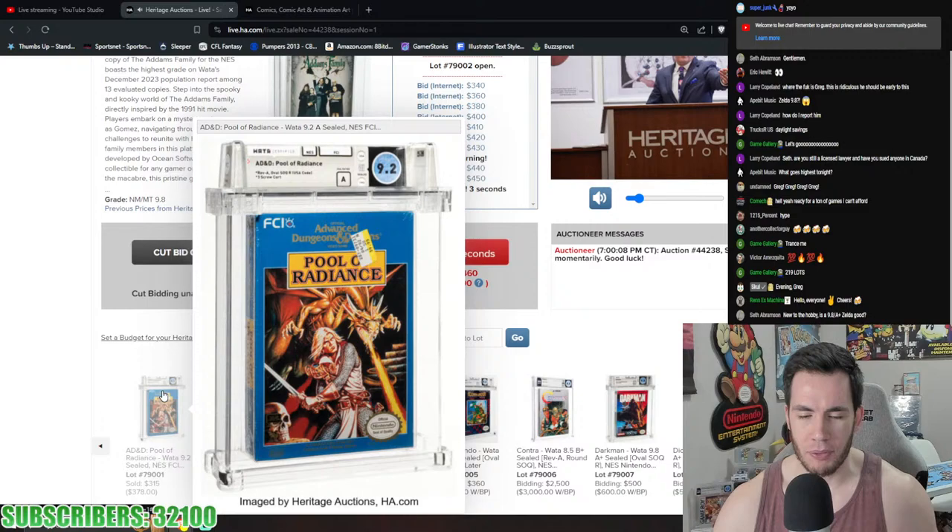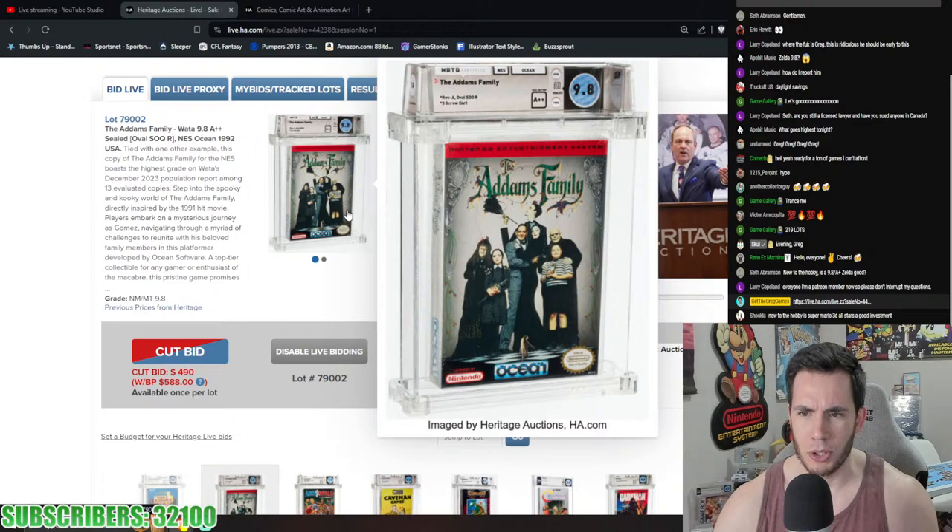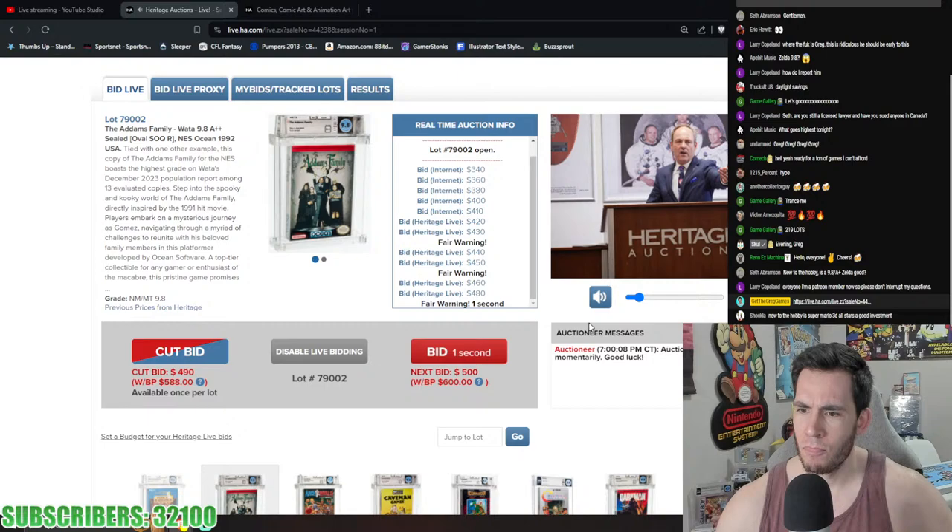Advanced Dungeons and Dragons: Pools of Radiance starts things off at 9.2 A for $378 — that doesn't feel bad at all for the buyer. Addams Family 9.8 A+ plus, tied with only one other example, pushing up to $600. Perfect copy of the Addams Family.